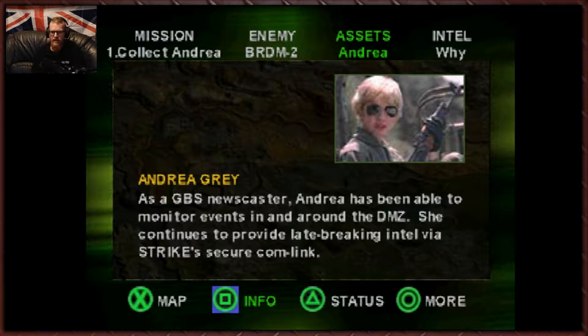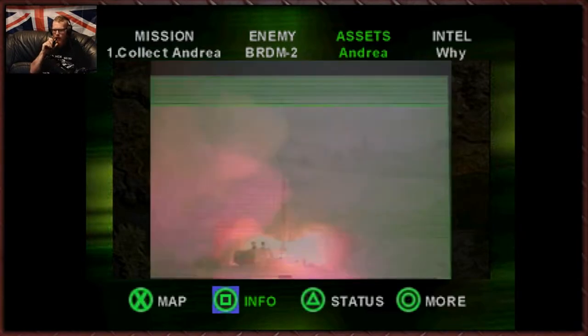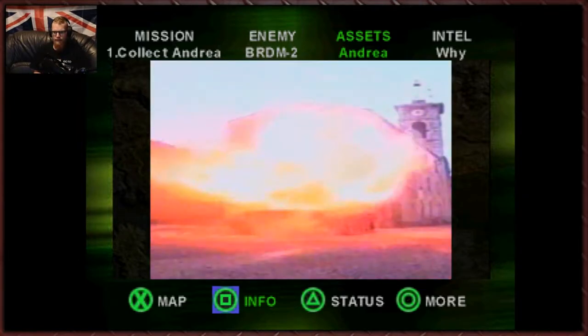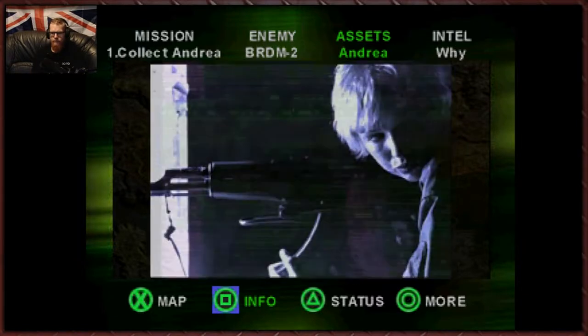And then we've got Andrea Gray. As a GBS nuke caster, Andrea has been able to monitor events in and around the DMZ. She continues to provide late-breaking intel via Strike Secure Comlink. Andrea can do it all, Commander — she can recalibrate a scud, drive a truck, run enemy vehicles, and a whole lot more. She's a huge asset. Underuse her and we lose.